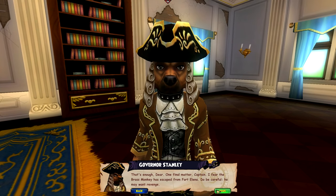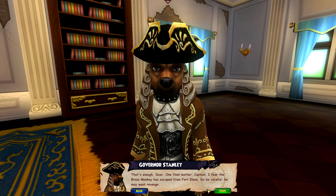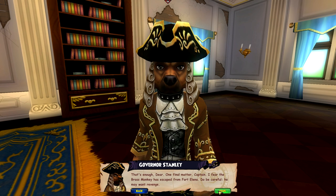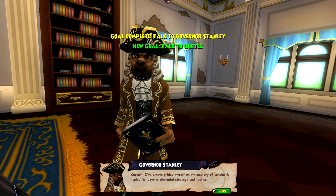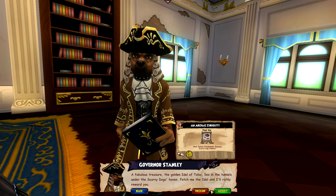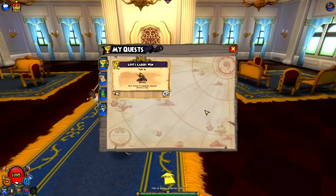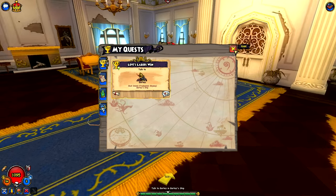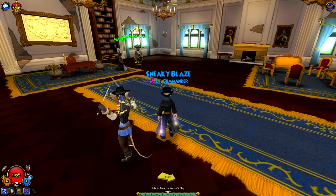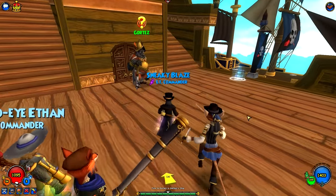That's enough, dear. One final matter, Captain — I fear the Brass Monkey has escaped from Fort Elena. We'll be careful — he may want revenge. Captain, I've always prided myself on that. Is this a side quest? Don't give me that side quest. Get out of here. The scurvy dog's haven. Yeah, we gotta make all the way — that journey to Gortez is quite a while. We'll see you then, team. Okay team, we made it to Gortez — let's see what he wants.